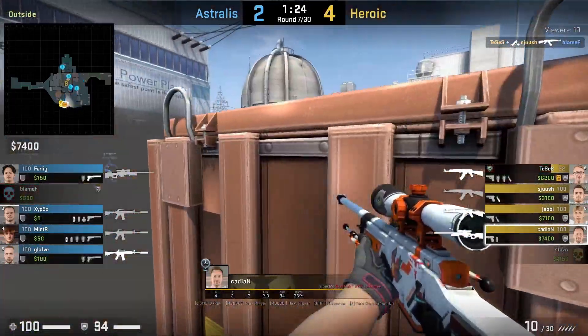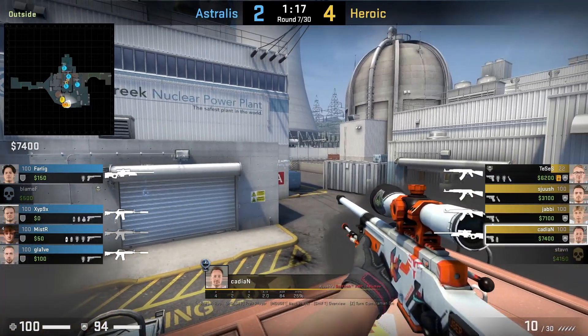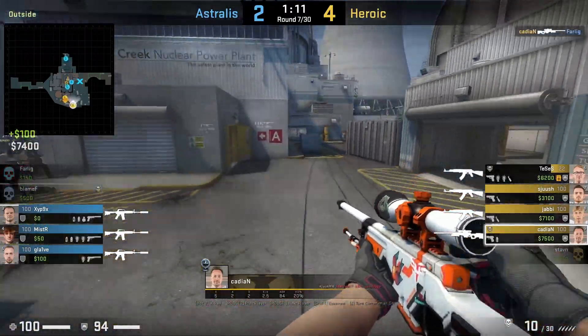One of the best off angles on T side nuke is getting boosted on T red. This is a very common play in the pro scene — Caden gets boosted here, spots Farlick, and gets the kill.